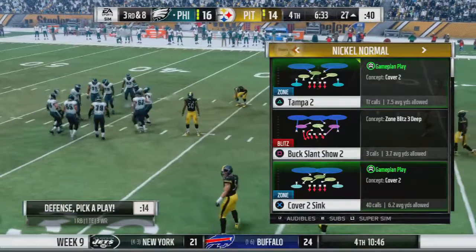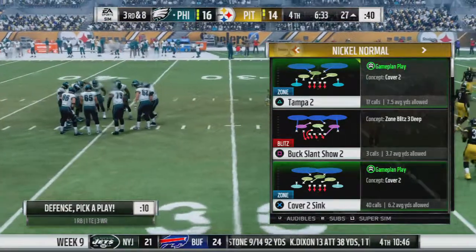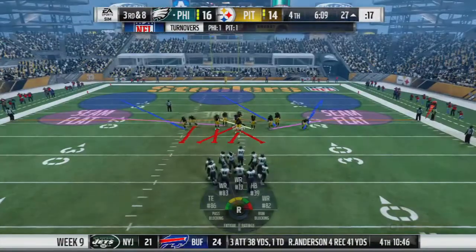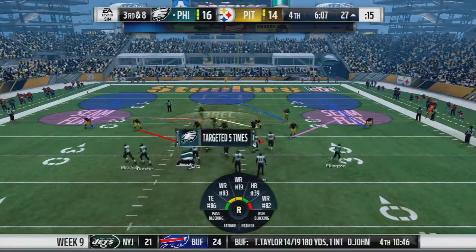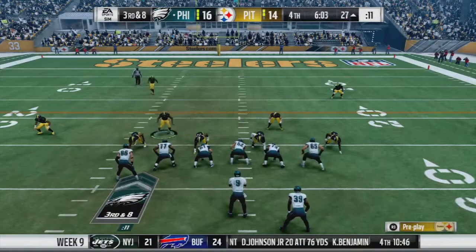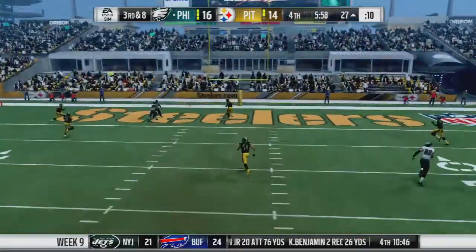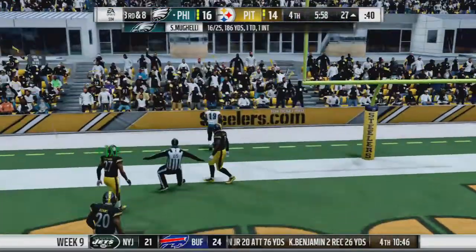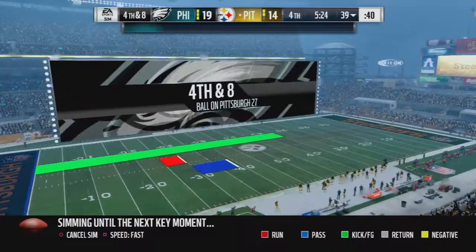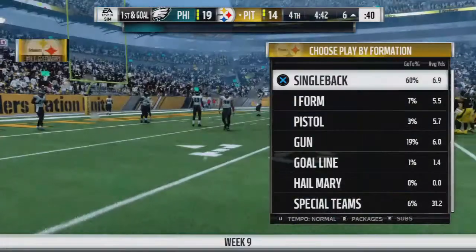It looks like we didn't score, and we're back playing defense. Ajayi is out. The pass to the end zone is too deep. They end up in field goal range — they got the field goal. Down to a six-point lead... well, six points or less.